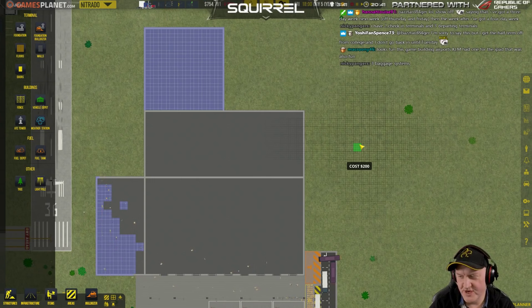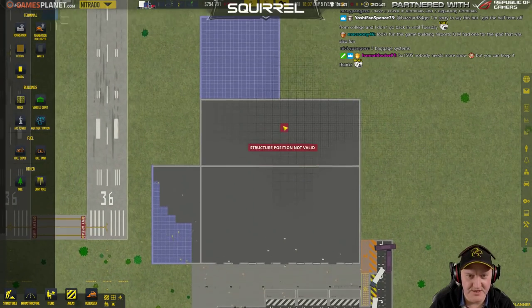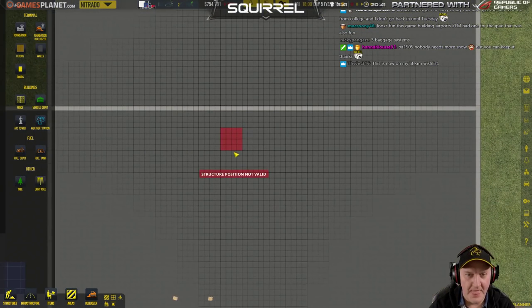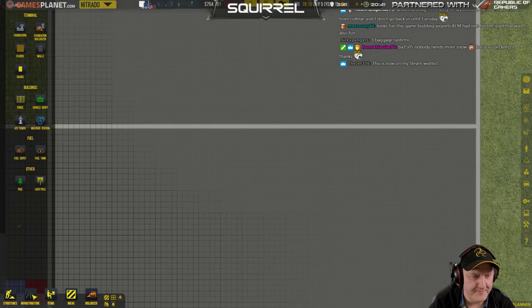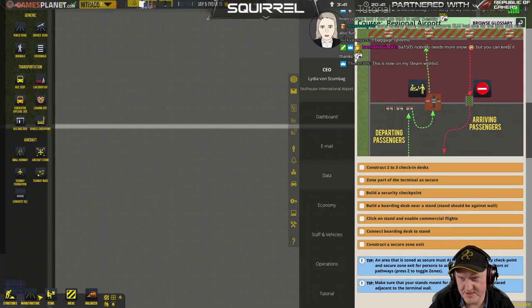You have two check-in terminals and three departing terminals. Yeah, it's the baggage that's when it gets interesting — when you start building baggage. Right, so this bit — we need to figure out the secure bit now.